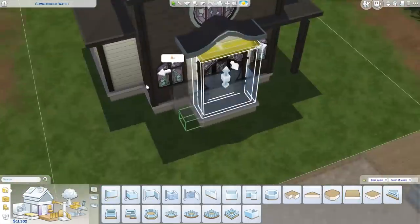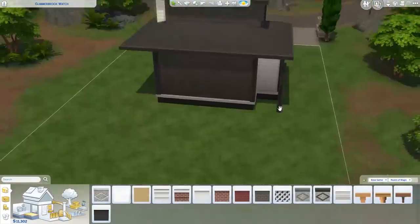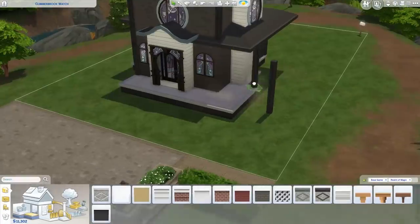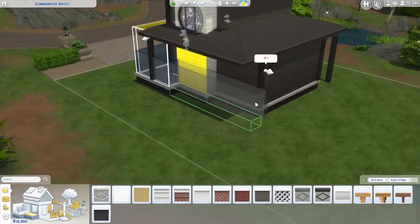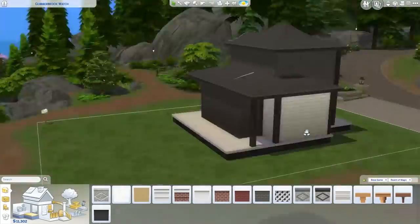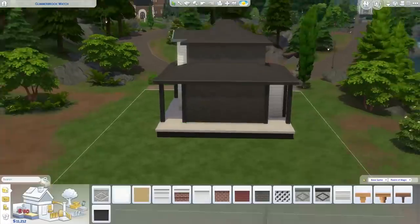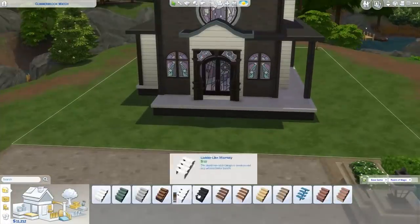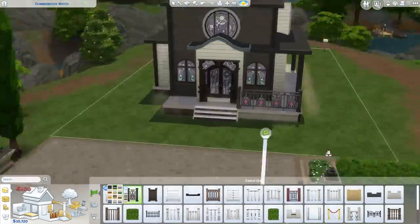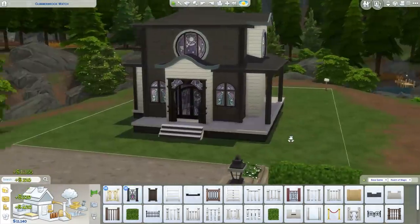I have not built a starter house in literally forever. I forgot how hard it is with the limited money — I felt the entire time that I had zero money. So it looks pretty nice from the outside, but the inside has everything you need without looking very decorated, because I ran out of money so many times and went back to delete some items and replace them. The bathroom is really nice — it's like the only nice room, which is weird because it's the smallest room, but it's very useful.